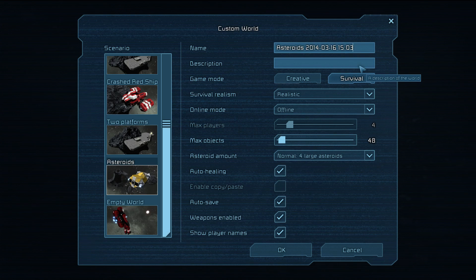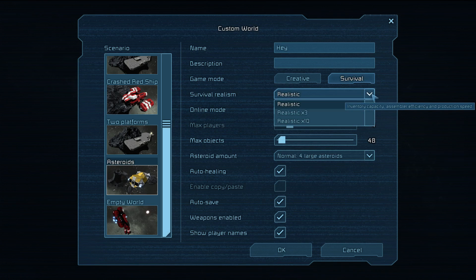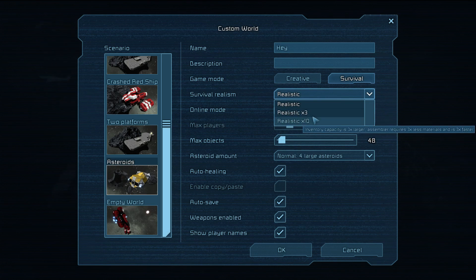You can name the world whatever you want, add a description, and then choose creative or survival. Of course we're playing survival. You've got realistic, 3x, and 10x inventory options.